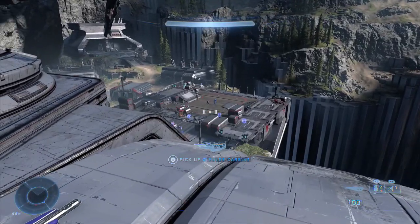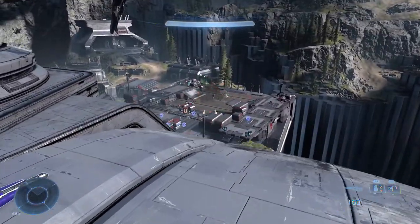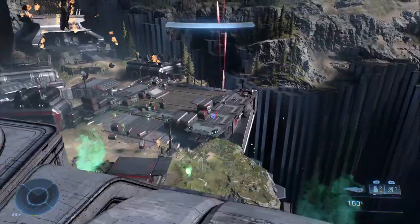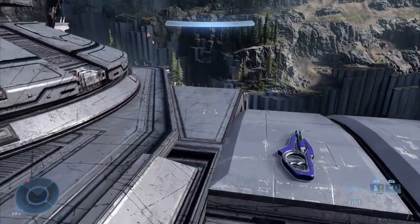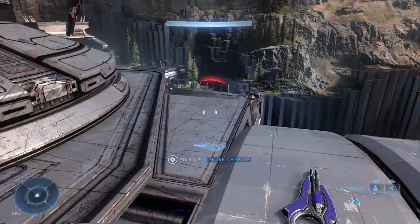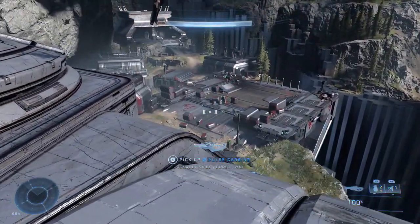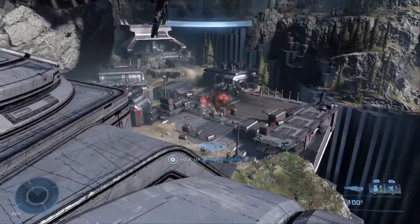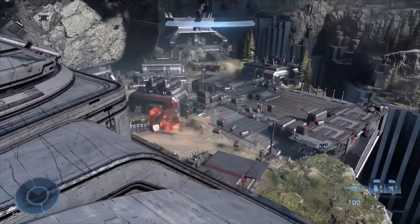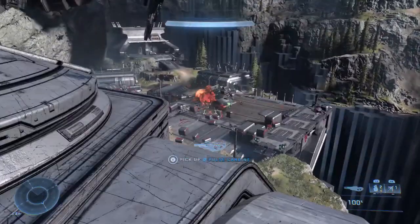Now, the downside of this thing is you can't melee with it, you can't throw grenades with it, you can't sprint with it. And it seems to be firing from the knees, so unless you're looking up at a target, you've got to kind of jump up in the air to get a clean shot. Otherwise it'll shoot right into the ledge or surface that you're firing from.